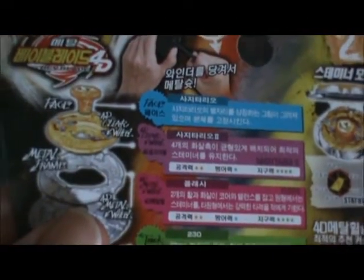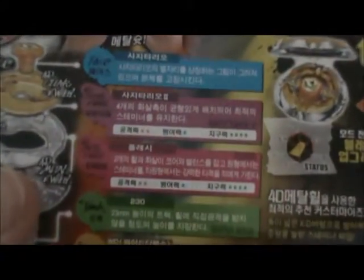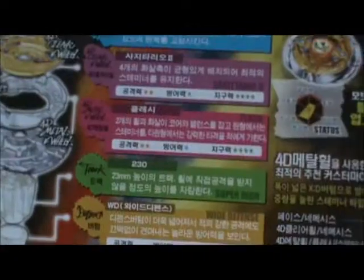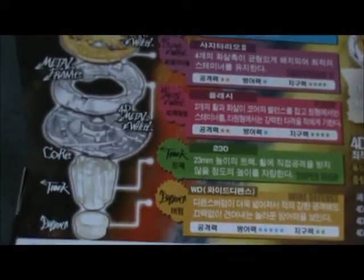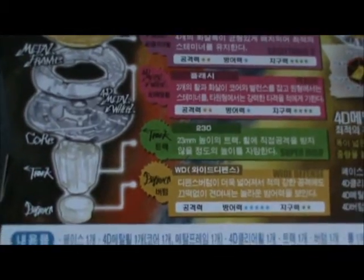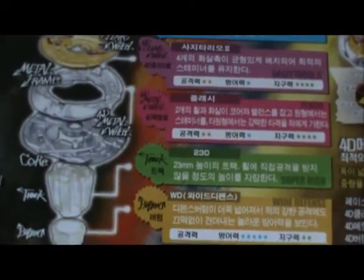So, the Sagittario 2 Clear Wheel - you've got 2 Attack, 1 Defense, and 4 Stamina. The Flash Wheel has 2 Attack, 1 Defense, 4 Stamina, just like the Sagittario Clear Wheel.